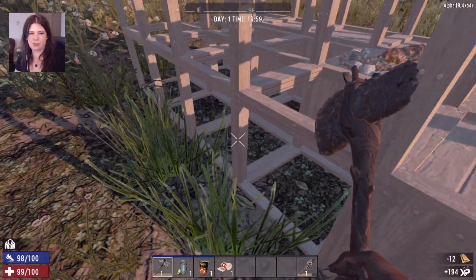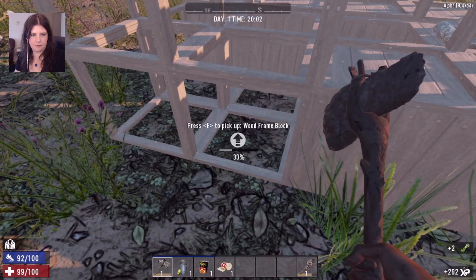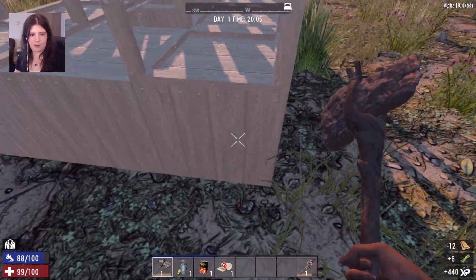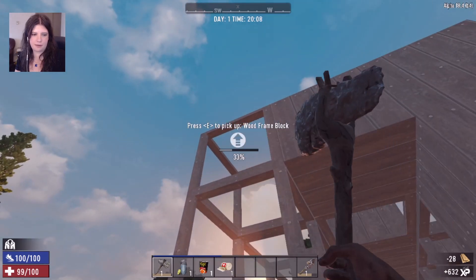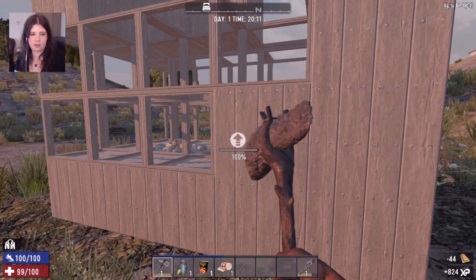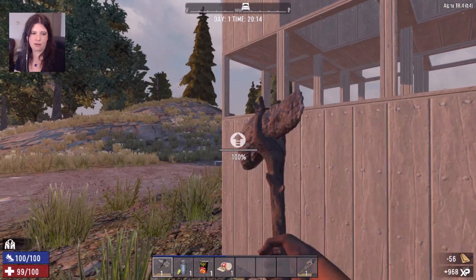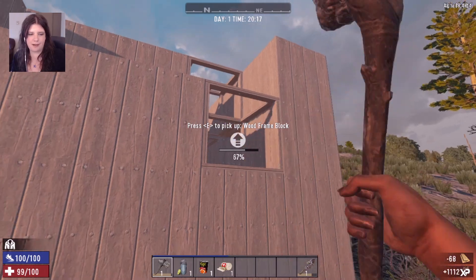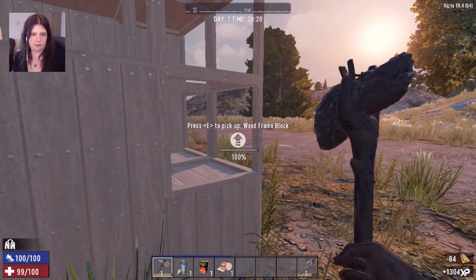For a very basic starter shelter, structural integrity isn't the end of the world. You may need to clear some grass around it. The whole idea is having a place to hide — fully encased, no windows. You want to be fully secure inside. You technically could leave a door open, but I like to fully encase myself so I can move around at night, craft things, and get organized.